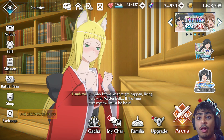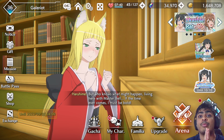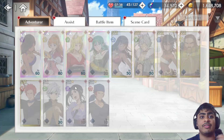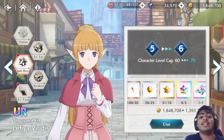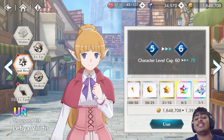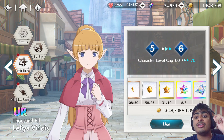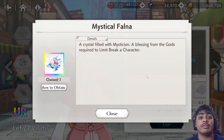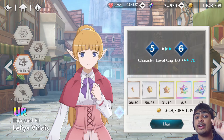In this update they added a brand new limit break for every single adventurer and assist so that you can limit break them from 5 to 6, uncapping the level from 60 to 70. You do need the brand new material called the Mystical Fauna in order to do so.